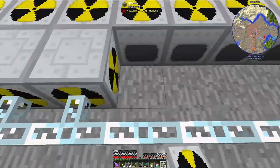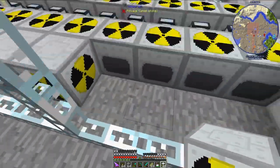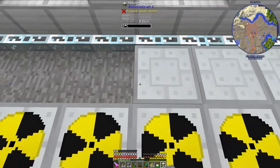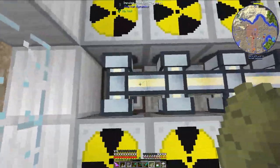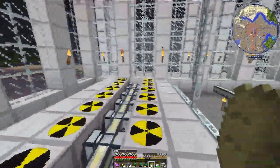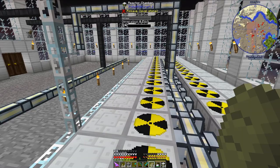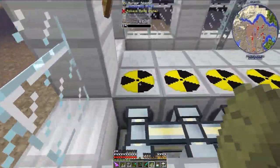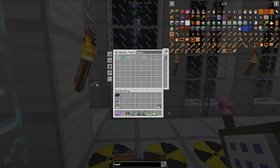I want all of my reactors to be up against the item duct here, and the reactor chambers will be right beside them. That will be what is actually connected to the glass fiber cable, which will carry the energy to a mass fabricator setup that I may or may not get to in today's episode. I do have ME interfaces down here — one over there and one over here — and that will be how I'm getting all of the items moved in and out of the reactors.